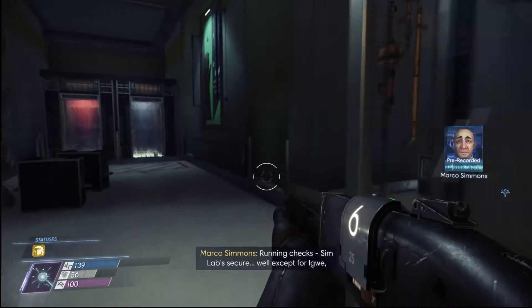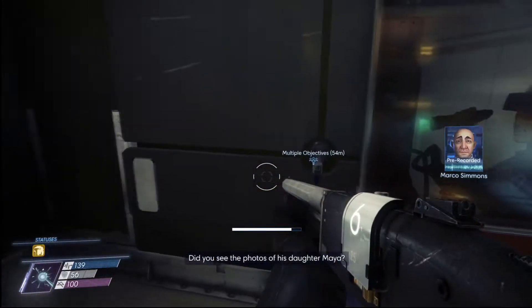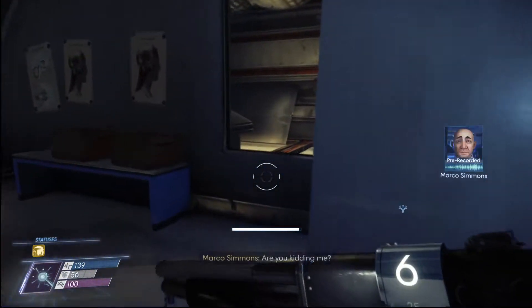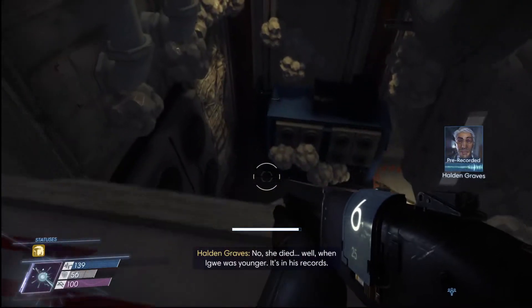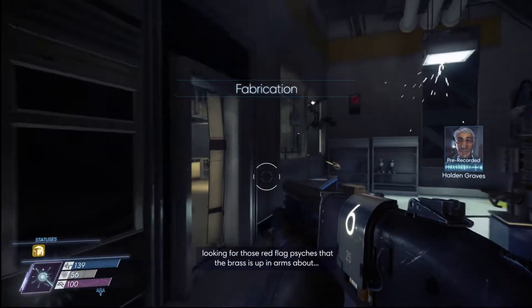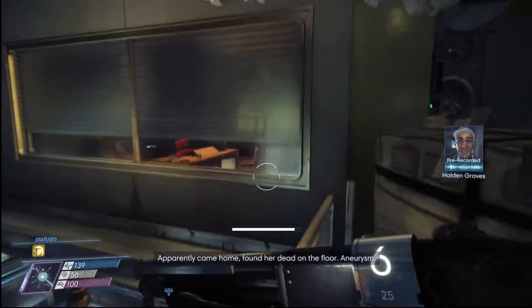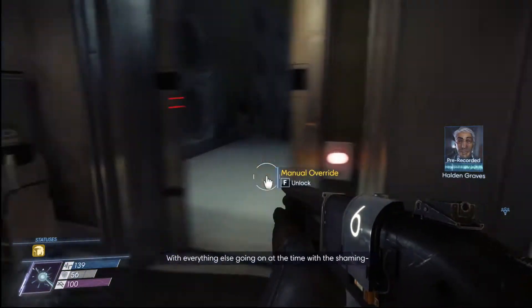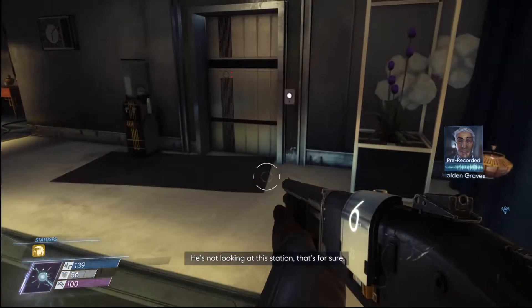Listen to some recordings now. Oh, Igwe again. 'Did you see the photos of his daughter Maya?' 'That's not his daughter, it's his wife.' 'Are you kidding me? No, she died — when Igwe was younger, it's in his records. During the security checks looking for those red flag psychs that the brass is up in arms about — apparently came home and found her dead on the floor. Aneurysm. Spend your life studying the brain, the brain takes its toll.' He's not looking at this station, that's for sure.